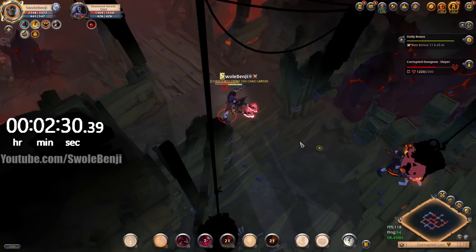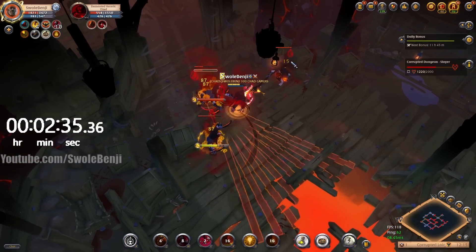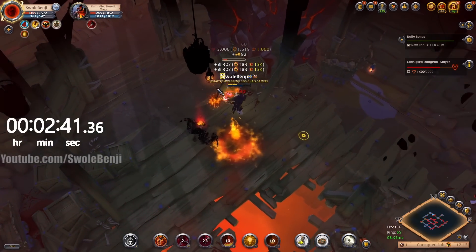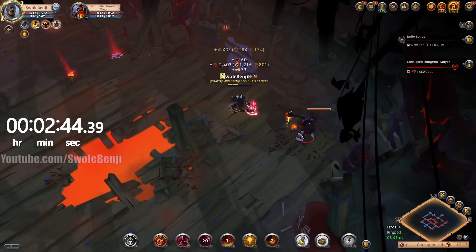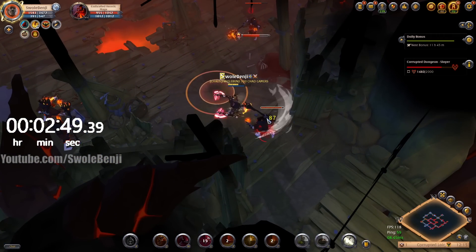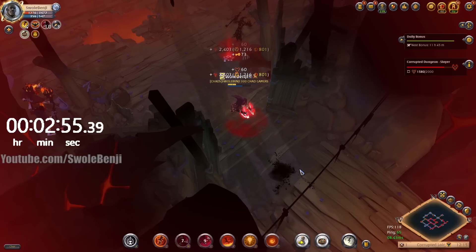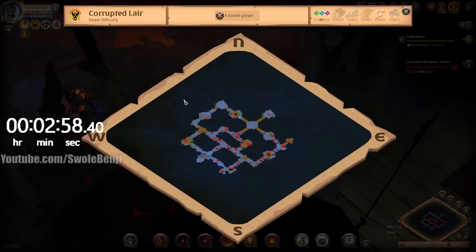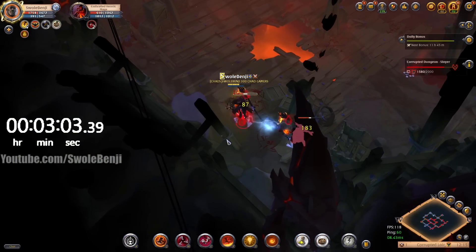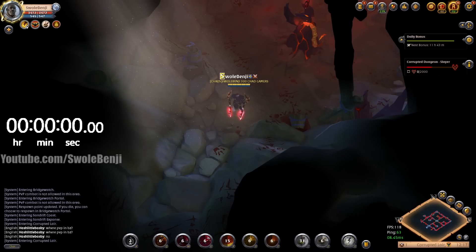I didn't mean to use my third Q ability — that's going to really hurt on time. I also missed the top mob, which is going to suck. I just don't have the sustain; my health is getting too low too fast. These guys are going to range me and it's really hard to hit both with my W. My route sucks — this run is pretty much over. We're at three minutes; there's no way I can unlock the boss and kill him in 40 more seconds.